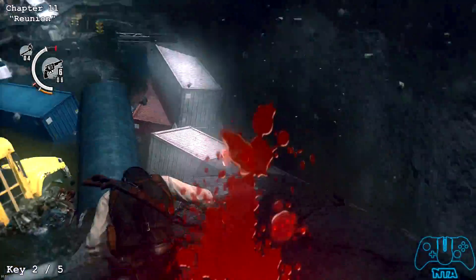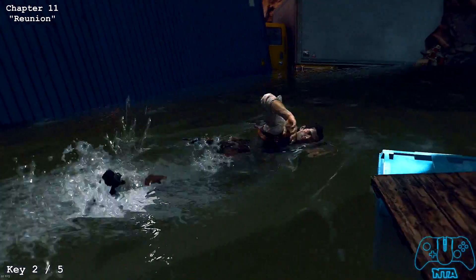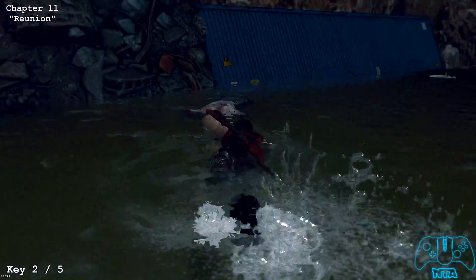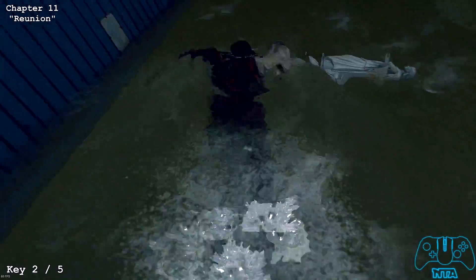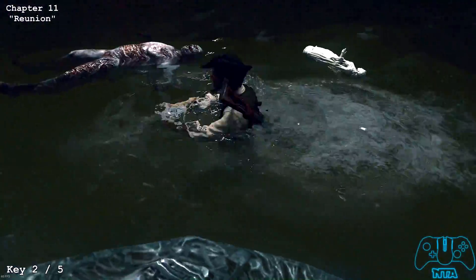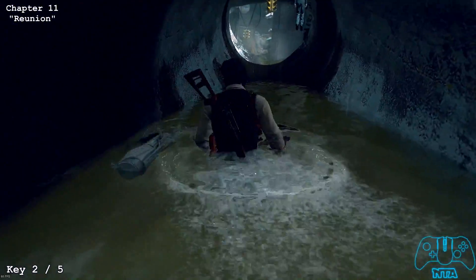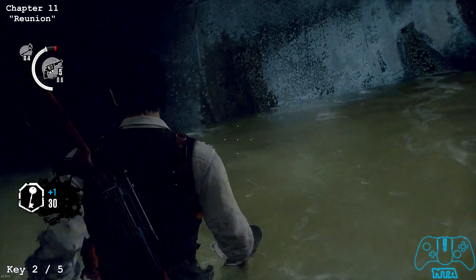Key number two: once you encounter a loathsome enemy, you will fall down into some water. In this water section, behind you, located next to — I believe it's the blue container — you will find a floating statue. Pretty much just take it to a place where you can stand up and use your weapon, or you could just hit it to save ammo.